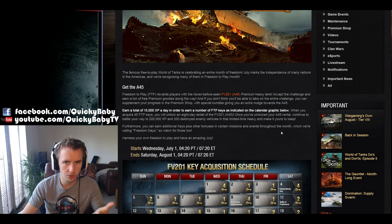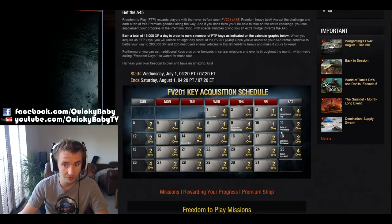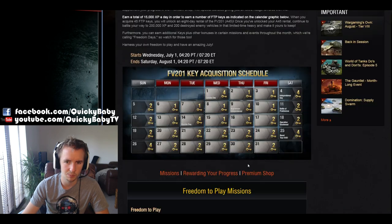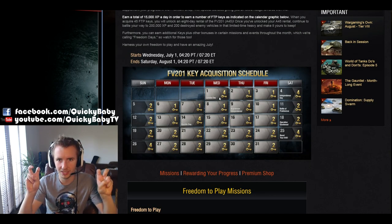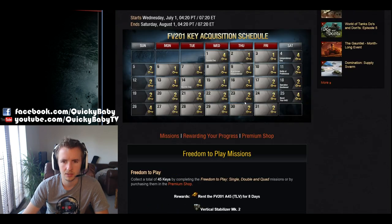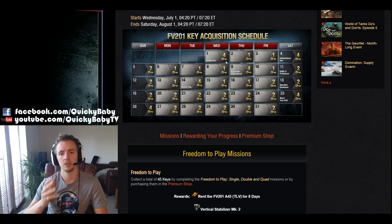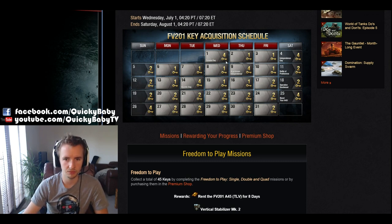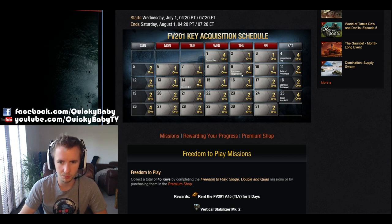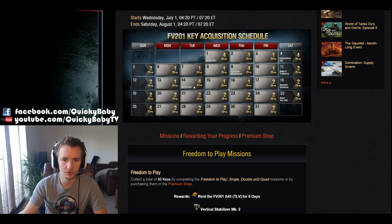So firstly I'm going to run down how the North American server could get this tier 7 British premium heavy tank. Throughout every day in July, if you managed to get yourself 15,000 experience points you would be given golden keys, more appropriately coined the freedom to play keys. Depending on the day you chose to get that 15,000 experience, you would get a different number of keys — Canada Day on the 1st of July got you four keys, Independence Day got you four keys, but most weekdays got you only one or towards the end of the month two keys.